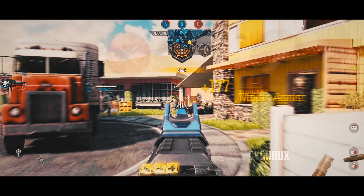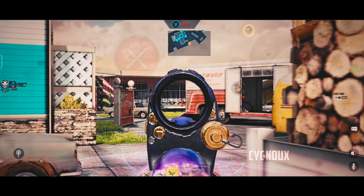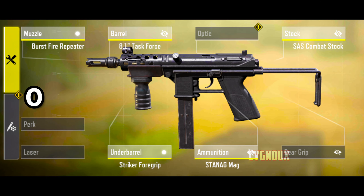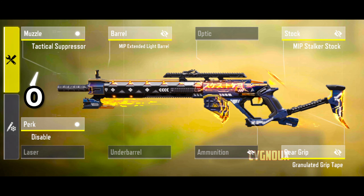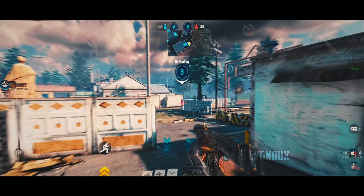Man of War comes as a dark horse — the thermite mag allows us to 2-shot at any range with crazy fast time to kill, making it a very lethal and consistent weapon. Use this for a bullet-spread-focused build. You can also use it without the thermite mag for a passive assault rifle playstyle.